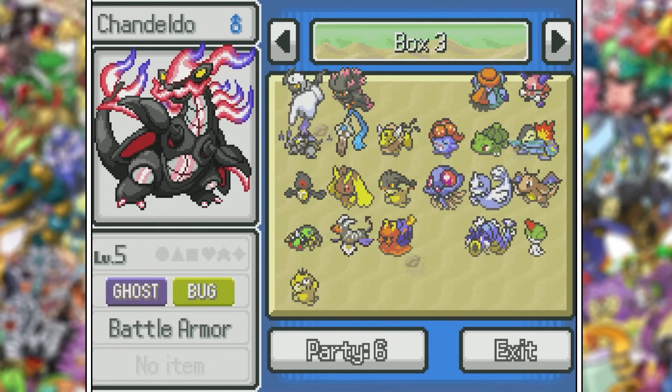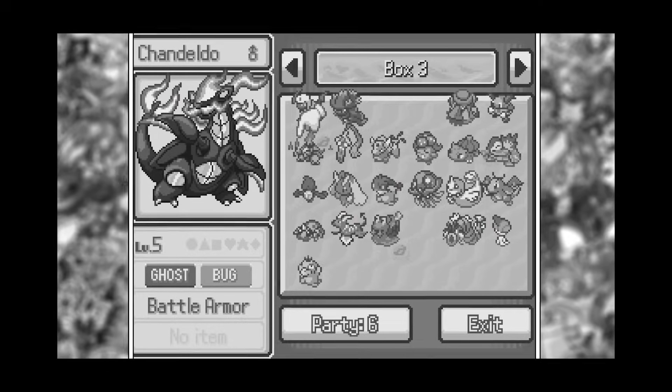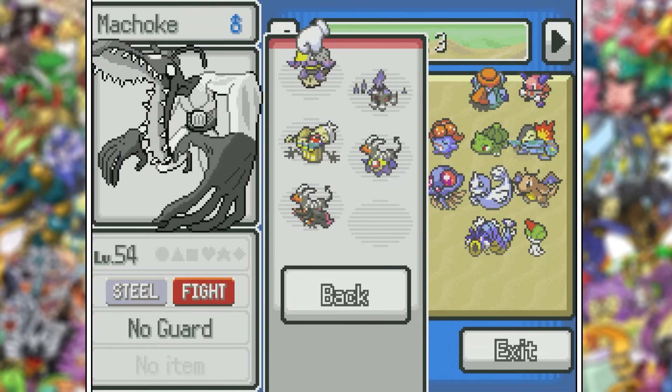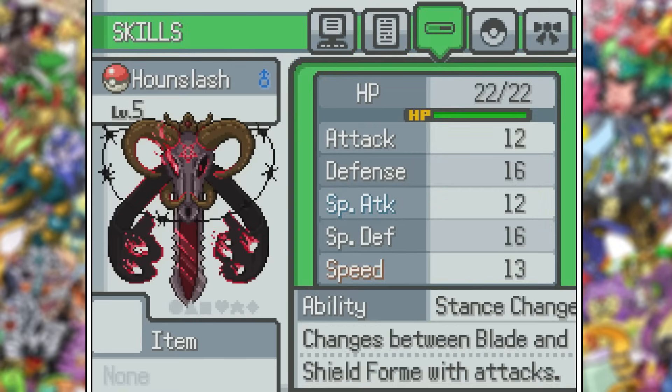Our last fusion of the video is another Houndoom one — I'd hang this on my door for Halloween. I've been using Houndoom fusions for a good chunk of the video, so I'm actually going to put Chandelure-Houndoom on the team. Chandeldo? That sounds wrong — let's just call you Chandler. I really enjoyed this one, so why not? I do kind of have to give up Machoke since it's pretty frail. Hound Geass needs a break, so I guess we can add Hound Slash to the team.